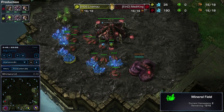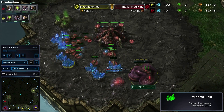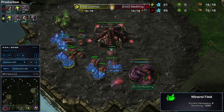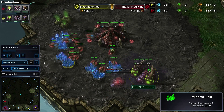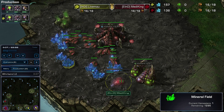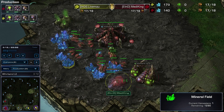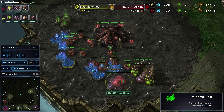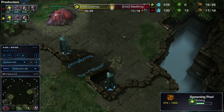So we are going to see a hatch first out of Mediking, and that is going to be followed up by a 15 gas and 15 pool. Getting the 15 gas is just such that you can throw 3 drones in here, and then by the time your pool is relatively done, maybe just a little bit after it's done, you can get your speed going.